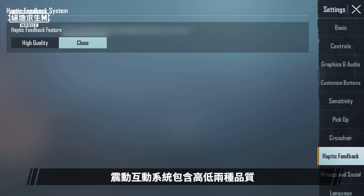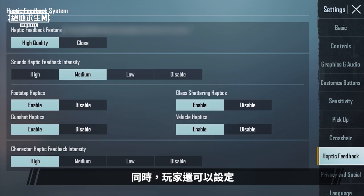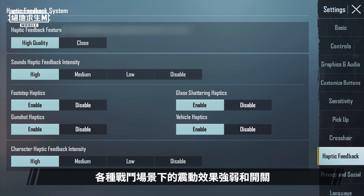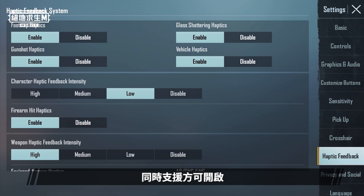The haptic feedback system has two quality settings, high and low, and needs to be enabled in settings. Players can also set the vibration strength and customize the haptics under different combat scenarios. Do keep in mind that high quality requires a device with compatible hardware before it can be enabled.